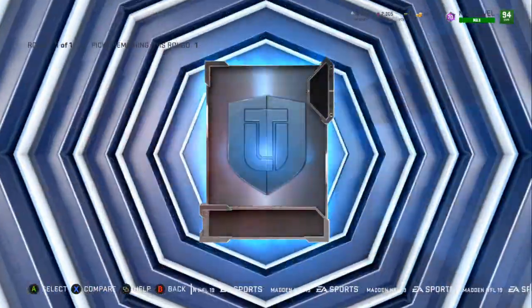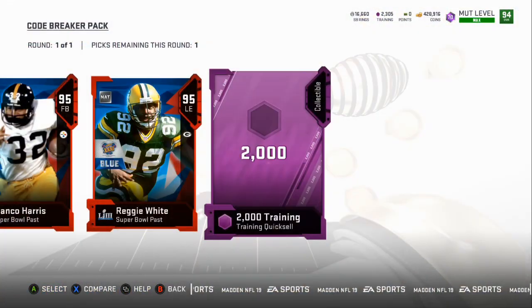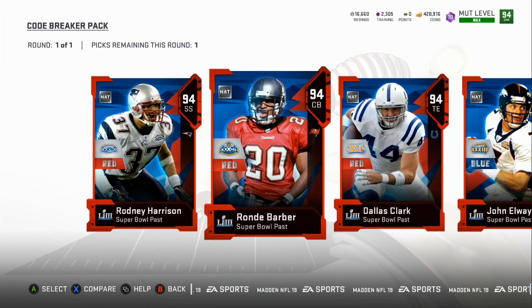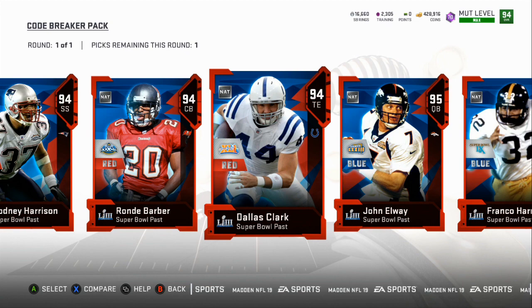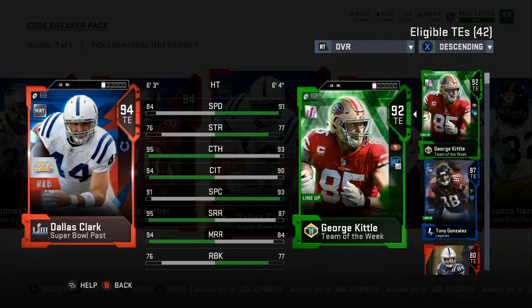Or you can take the training, since it is Blitz Weekend and you might need some training to get some of the good offers. You can also take these to get more Super Bowl rings in case fire fantasy packs come out for like 15,000 Super Bowl rings, or you might need 4,000 training.